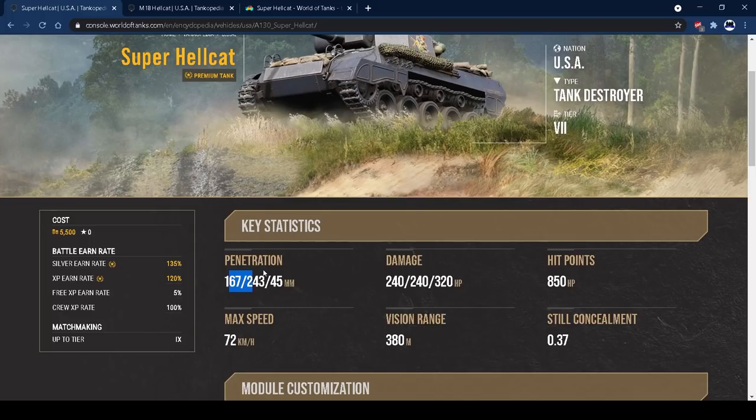We can't confirm the shell velocity on console right now, but it feels about right — pretty much the same as the standard Hellcat, so why would it change? It's got 240 alpha with its 90mm gun, which is nice, especially combined with the rate of fire, which we'll get into in a minute.